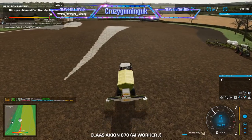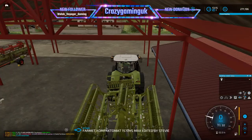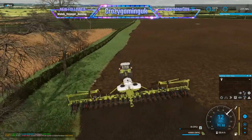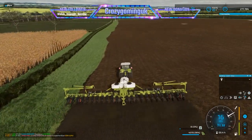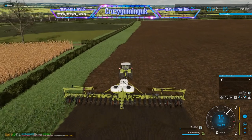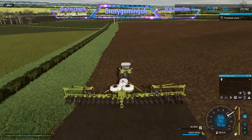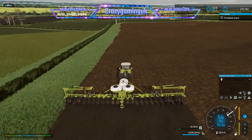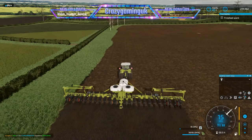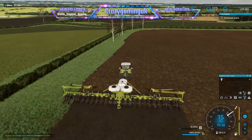Let's check where Courseplay is at - oh, it looks like he's nearly done! He is, he's nearly done. He didn't have to get refilled either so that's a bonus. The fertilizer definitely went further than the lime did. That's it, he's done. Despite the fact that this seeder is 18 metres, it looks tiny in this field - it kind of gives you a scale of how large the field is in relation to the seeder.